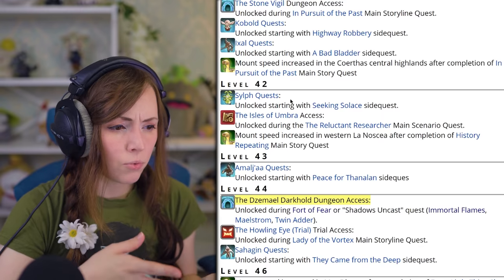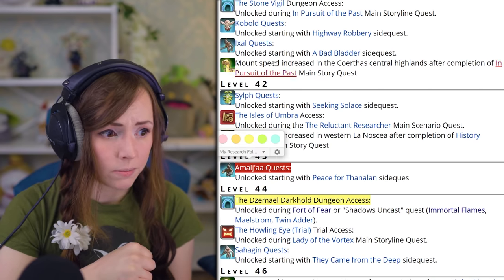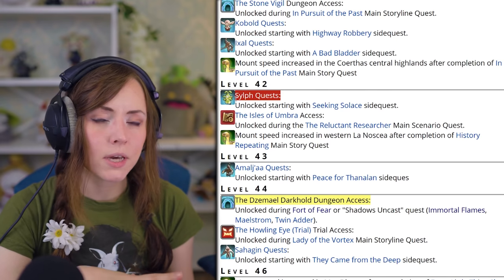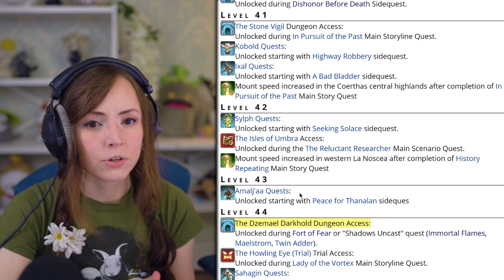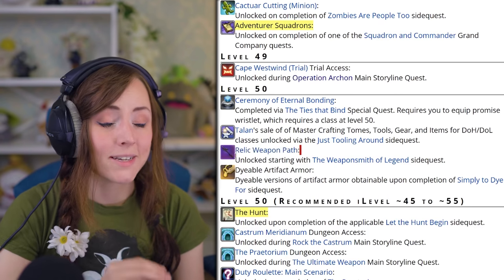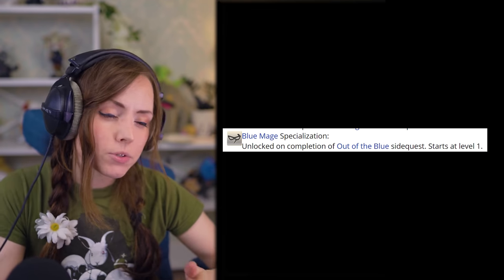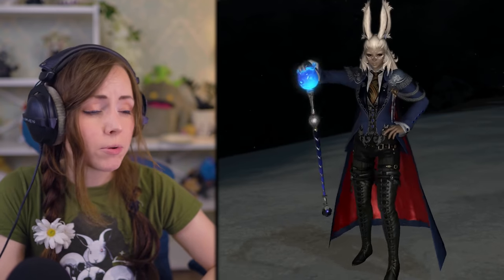A Realm Reborn Beast Tribes — that's the Sylphs, the Sahagin, and the Amaljaa Beast Tribes, also Ixali but that's crafting. I skipped those because the XP is not very good and the quests might be easier after you get flying in A Realm Reborn. The A Realm Reborn Relic weapon is just for glamour and is a highly tedious process best done at max level. I also skipped Blue Mage, which you can unlock at level 50 after finishing the Ultima Weapon main story quest — that's because Blue Mage is entirely side content and not a real job.